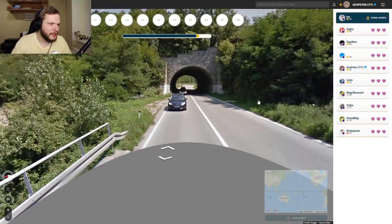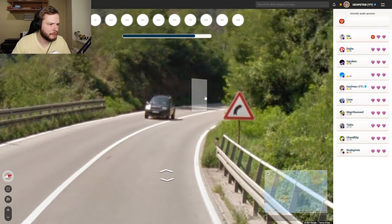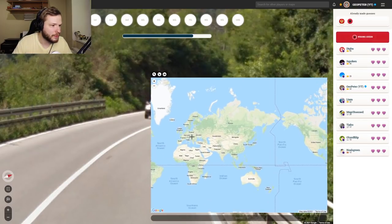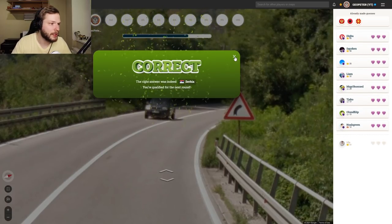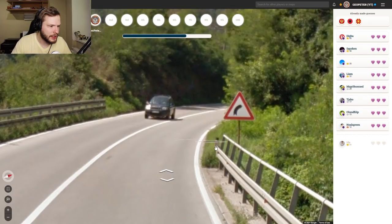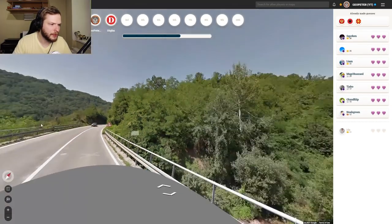This looks like a Serbian bollard — let's see what others are guessing. From the front, that does look like a Serbian bollard. Although sometimes you can see it in some other countries as well, this Serbian bollard is quite asymmetrical with that red on the left side, which makes it quite easy to distinguish.